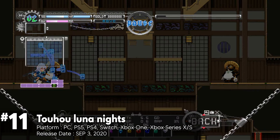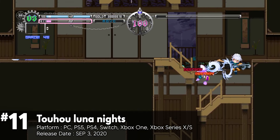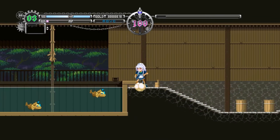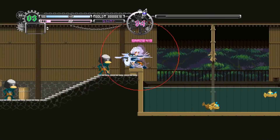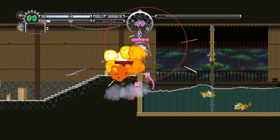Touhou Luna Nights is a Metroidvania RPG by indie studio Team Ladybug. It's a fangame of the Bullet Hell series Touhou. The story follows Sakuya, a skilled maid sent to a parallel universe by her mistress Remilia Scarlet. Sakuya's powers are stripped away, and she must explore, regain her abilities, and prove her strength to return home. The combat is unique, focusing on projectiles.